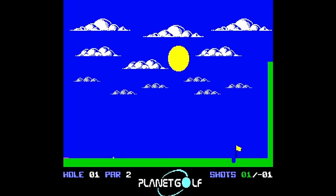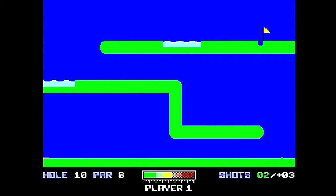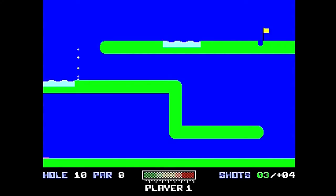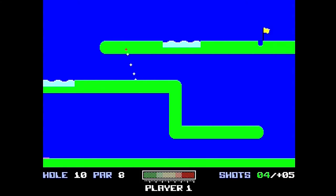During gameplay, the user can press down on the joystick to pull up a quick menu to toggle between game music or sound effects. You can also abandon the current game, navigating back to the title screen. After taking a shot, pressing up on the joystick will enable fast mode, placing a fast forward symbol in the top right and speeding up ball movement to 3x normal speed. The same effect will also make the flag wave faster, and birds, aliens, and water will move 3x faster than normal.